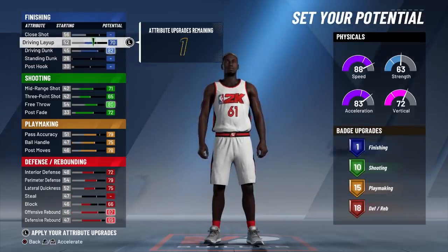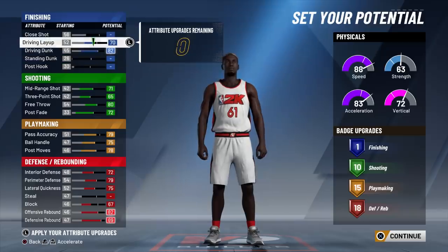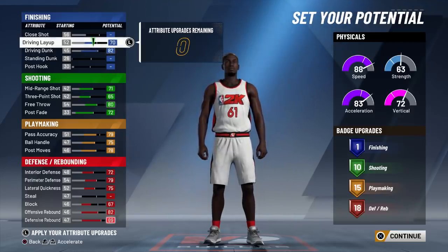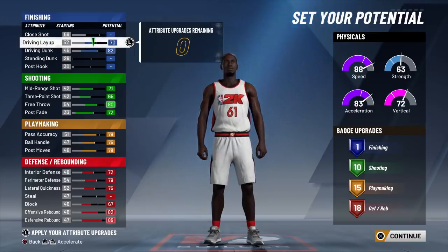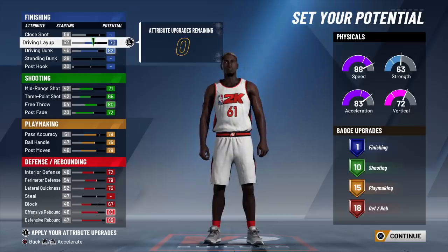Now you got a 70 driving, so you can take this down — as long as you have a 70 for Long Athlete, that's very important. You only got one finishing badge, and you might be thinking, how's this build any good? Well, I'll give you a secret: you don't need a whole bunch of finishing. Because if you ISO correctly, most of your drives are going to be wide open anyway. Once you hop step with Long Athlete, most people are already out of your face. All you need is an Acrobat or a Slithery and you're fine.